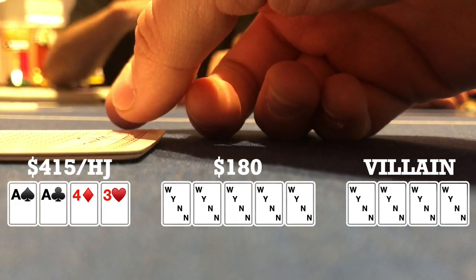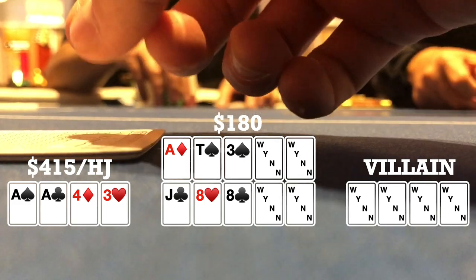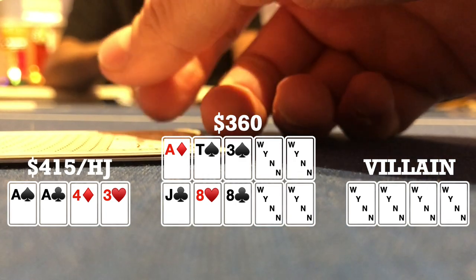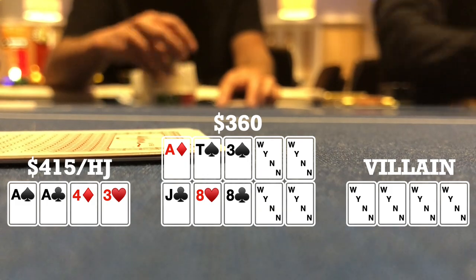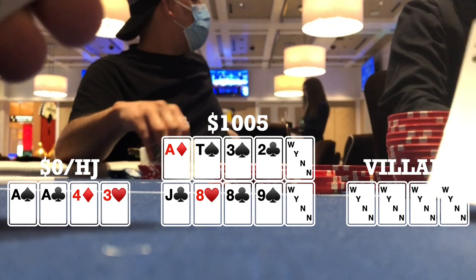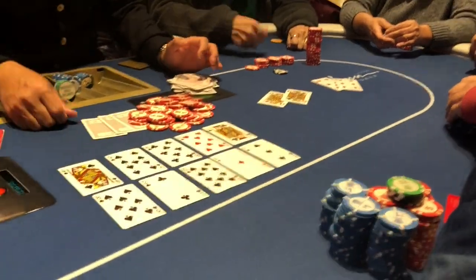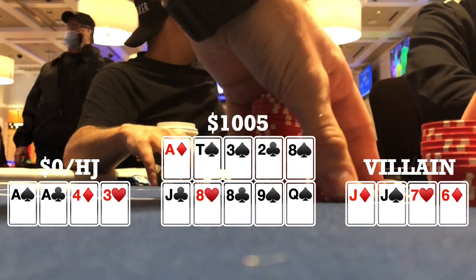I have ace-ace-four-three rainbow in the hijack. The boards are dealt jack-eight-eight with two clubs, and ace-ten-three with two spades. An early position player pots it for 180; it folds to me. I'm not too familiar with double board bomb pot strategy, but I feel like top set and aces-and-eights on the other board — I just have to go with it. I push; she calls. Turn brings deuce of clubs on top, nine of spades on bottom. River brings eight of spades on top, queen of spades on bottom. She shows jack-jack-seven-six — she flopped a full house on the bottom but only has a pair of jacks on top, so we chop it up.